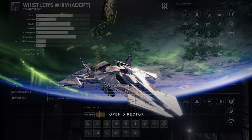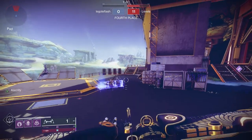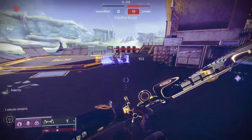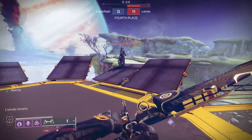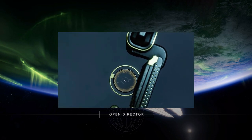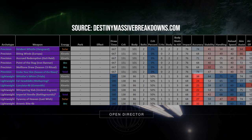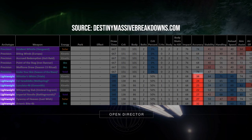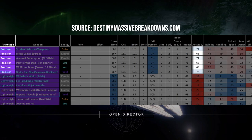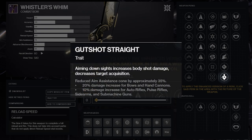Before we get to that, I have to rewind and correct something I said about Gutshot Strait in the last video — it is game-changing for the Whistler's Whim. It is so much better than I thought. For those that didn't see it, briefly summarized: I discussed how lightweight bows suffer from low accuracy stats compared to precision bows, and how that put them in a weird spot because they still required headshots to actually get enough damage to be worth running. That makes Gutshot Strait the clear winner in the perk tree.